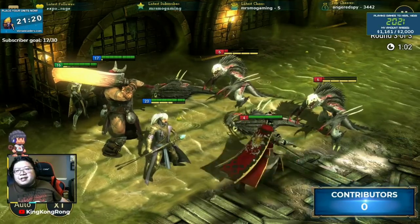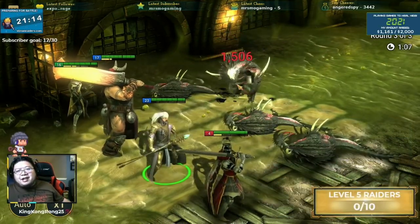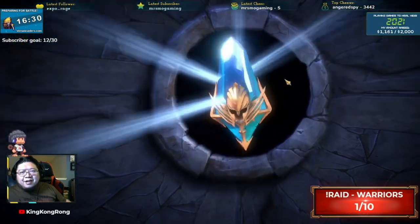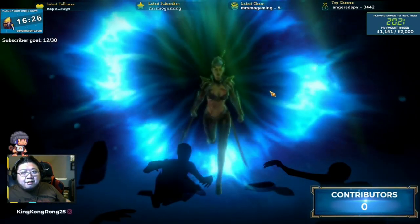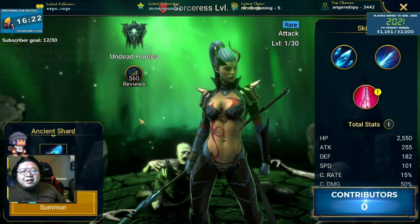So I ran through a bit of the campaign with Kayle, Jotun, and some other champs I picked up from the summoning portal. One thing I like about the summons is that the stars don't tell the full value of a champion — not all 1-stars are useless, at least in the beginning.